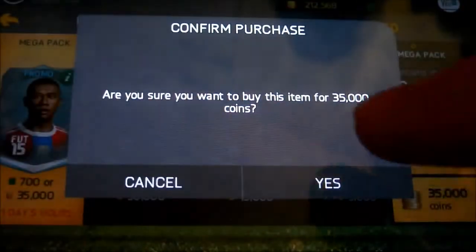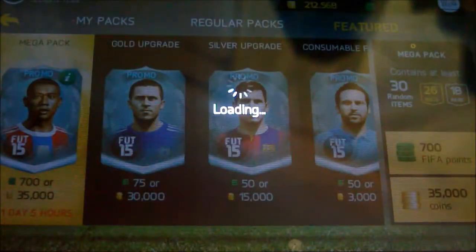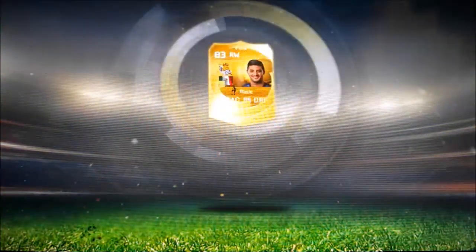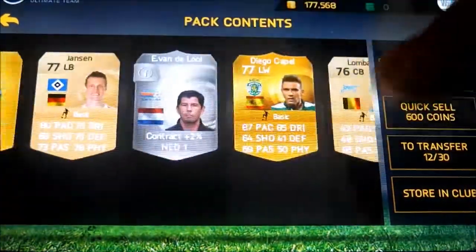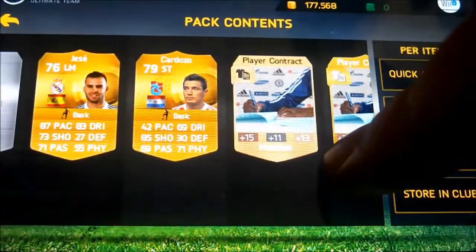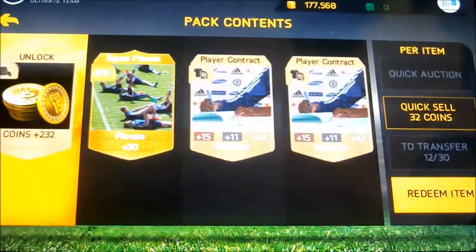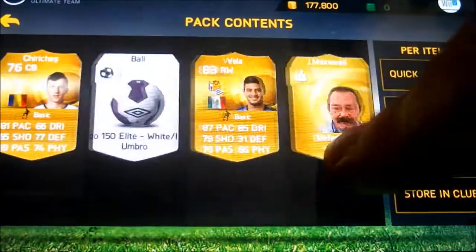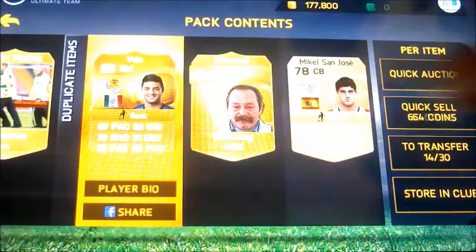This is my first ever 35k pack - I've never opened these before. So this is my first pack, let's see who we get. We get Bella - that is shit. That's all we get. We get a left mid for Spain, we'll get some coins. We've got quite a lot of duplicates, some better transfer list, all these. It was a good job I cleaned out my transfer list as well.